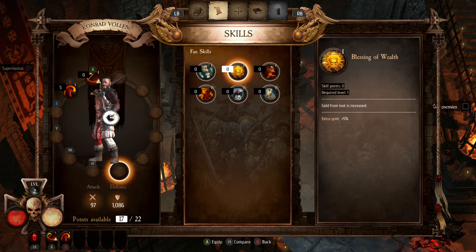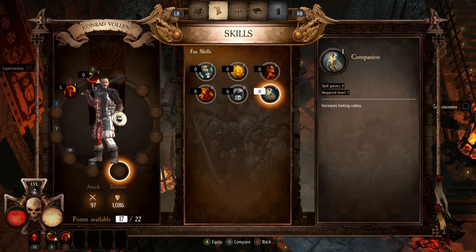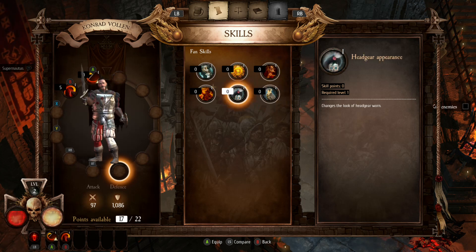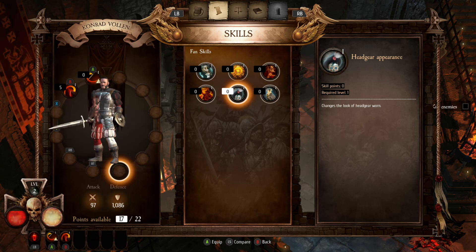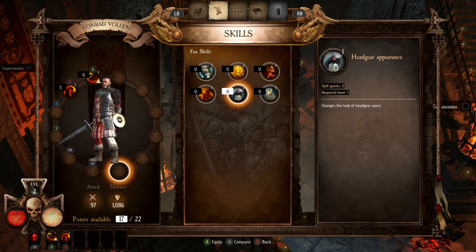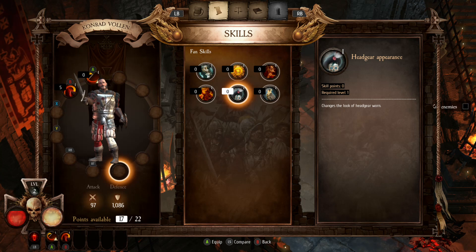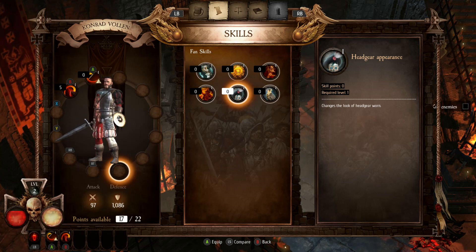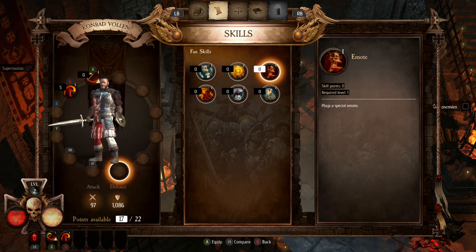We can spend skill points on these blessings — one increases gold, one lets you play a special emote, one increases our loot radius, and one changes the look of our headgear. The chat window in the top left is not really going to work for me — I think it's going to have to be in the bottom right, as that seems to be the only place on screen where you can actually not cover things over.